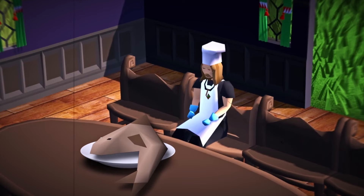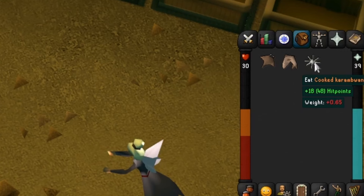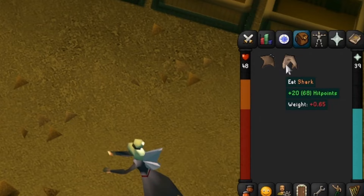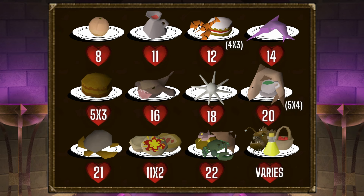The first type of food we should talk about is your common healing foods. These usually come from some combination of fishing and cooking, or as drops from monsters. These many foods are used to heal yourself when you're doing things around Gielinor, like clearing out those pesky weeds from your garden. I made this chart of the most common healing foods you'll come across in your travels. I've listed the amount healed per inventory slot below each food. You'll notice some of these foods are eaten in multiple bites — usually pies, cakes, and potions.